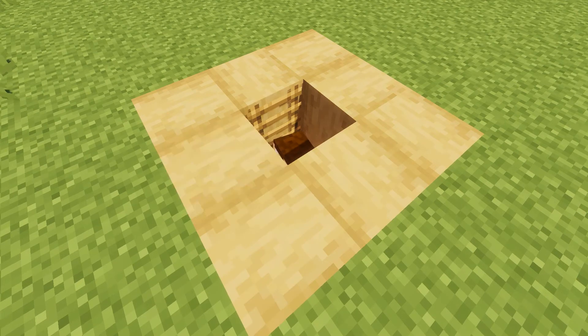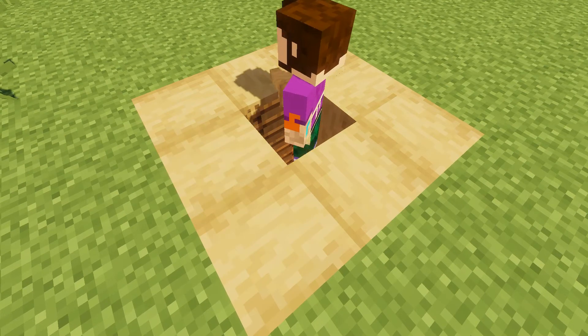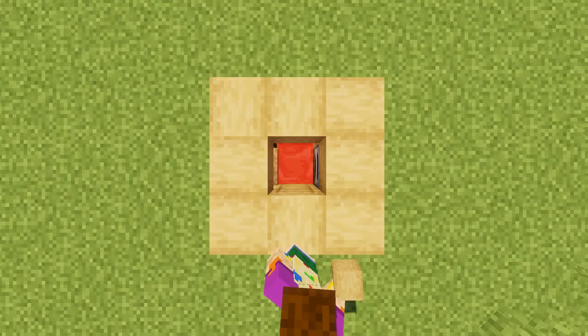Finally, we can climb out and add a trapdoor onto our entrance hole, again to stop those creepers and zombies from dropping in on us in the middle of the night — not really what you want.